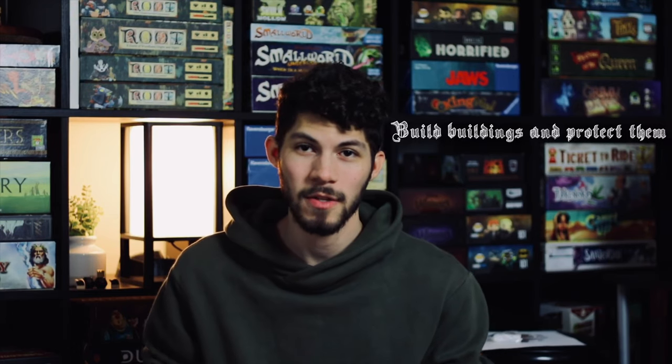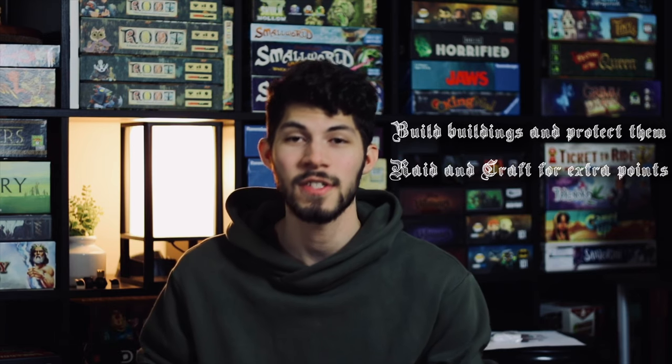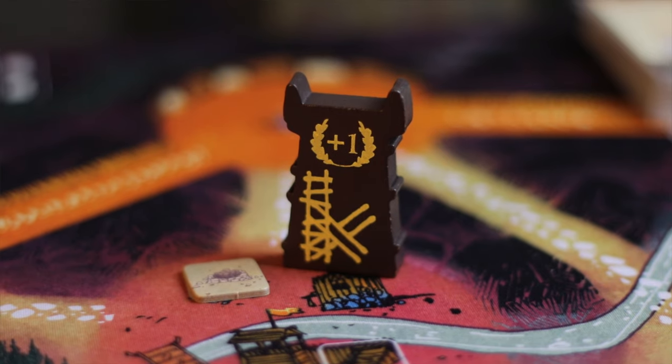To sum it up: build a couple of buildings and protect two to three clearings with two buildings each, do small raids for extra points, craft all those cards, start with the cheaper ministers and work up to the more expensive ones, always make use of the Mayor's ability to duplicate powerful actions like the Brigadier and the end-game scoring lords — and I'm sure that you will win more games as the great Underground Duchy.